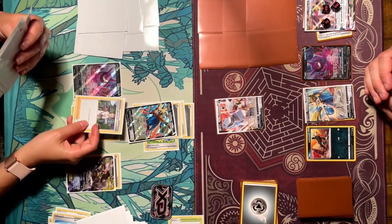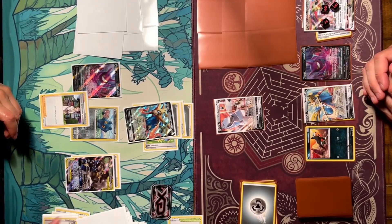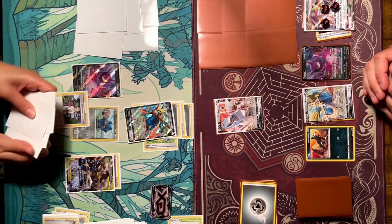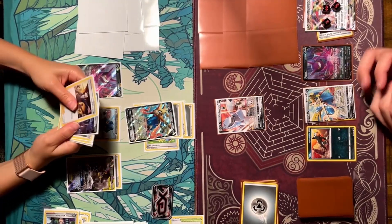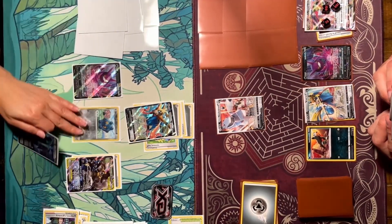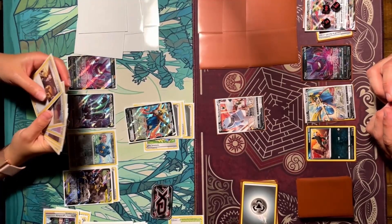On my turn I energy transfer a metal energy from Zacian to my Duraludon so I can manually retreat and not get knocked out by Brave Blade next turn. I use Intrepid Sword and draw three cards. Lauren takes a minute to decide — she attaches an energy to Lucario & Melmetal. She may have drawn an extra card accidentally; either way she plays Professor's Research.